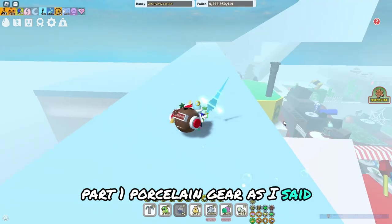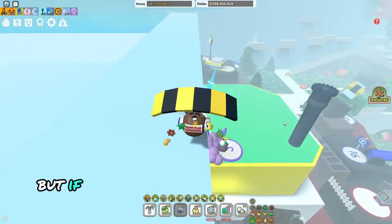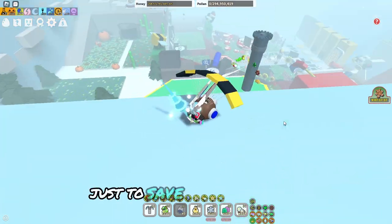Part 1: Porcelain Gear. At this stage it's pretty difficult to get anything wrong — just progress through the shops. But if you know you will replace an item soon, you might as well not craft it just to save some materials.